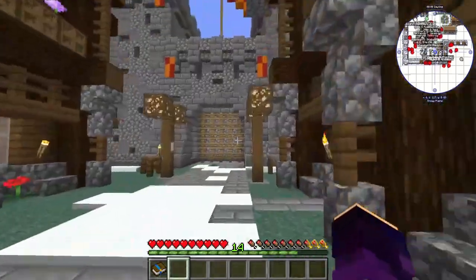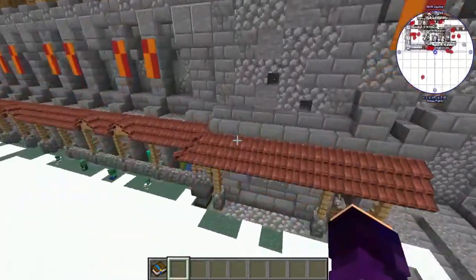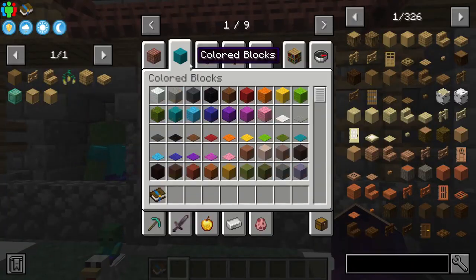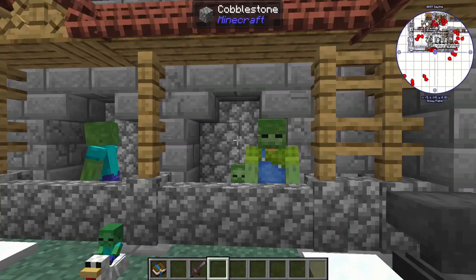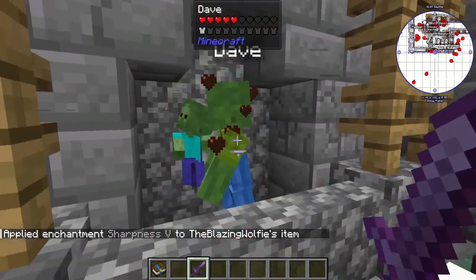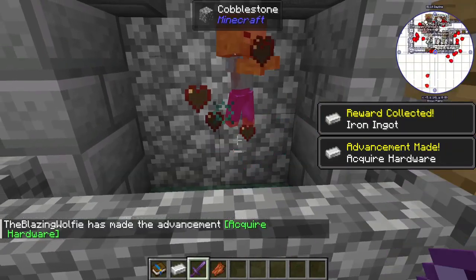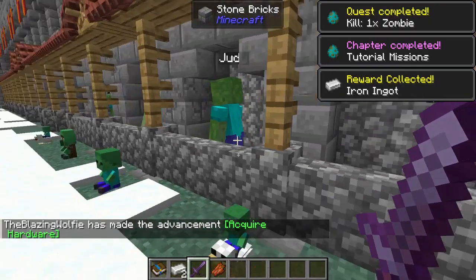Now every time I kill a zombie — luckily I have some willing test subjects over here, Dave and Fred — we'll get a nice netherite sword and enchant it because enchants are cool. Now let's hit Dave. Thank you very much Dave. That chapter is complete and just like that we can do it again. Sorry about this Fred — and just like that we've got it again.